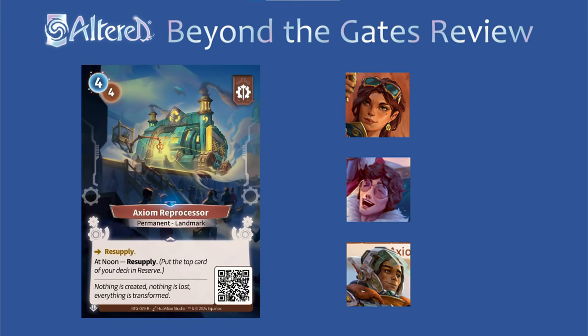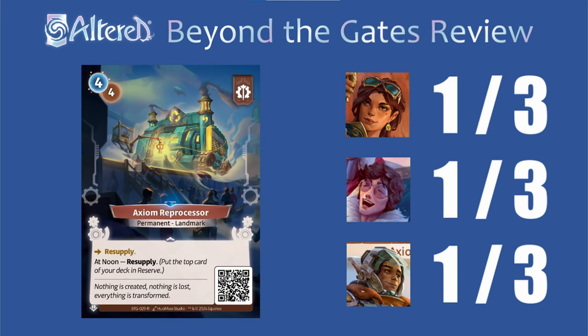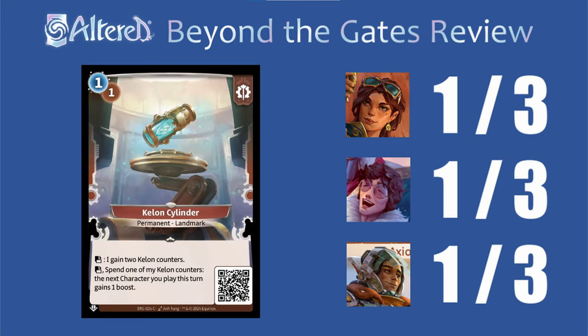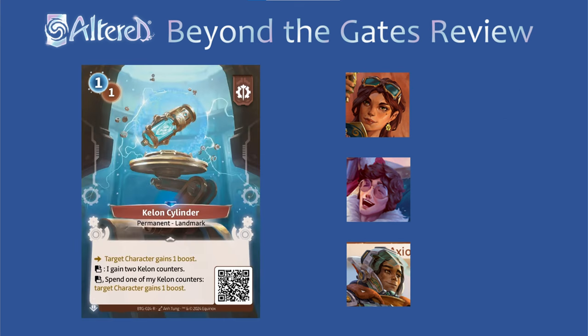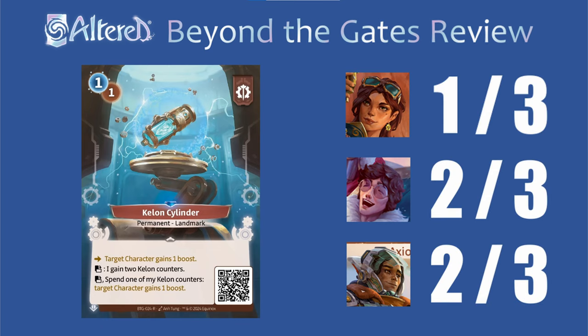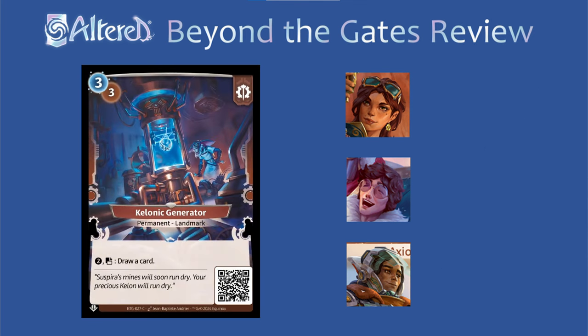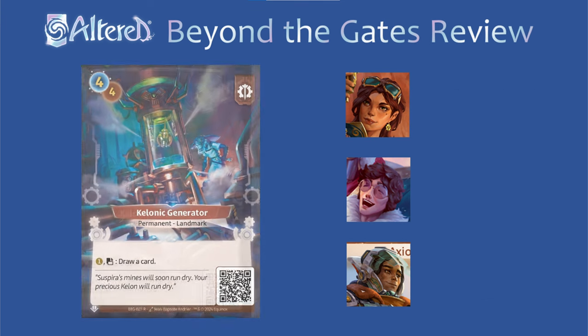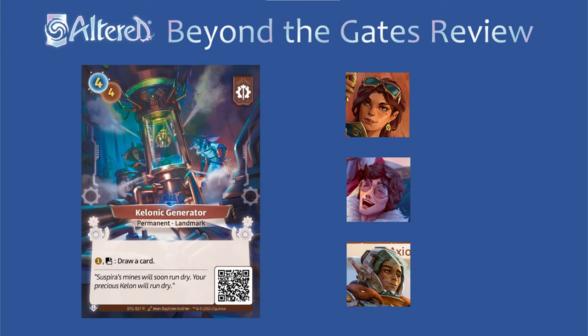The extra card from the rare version doesn't really fix my main problems with this card, so I think it just stays a 1 for everyone. Keon Cylinder doesn't have a ton of synergy with any of the heroes, and I think if people are going to run it they'll probably opt for the rare version which is a little more flexible, so I'm just going to give the common 1s all around. The rare still doesn't synergize with Sierra, so I think it's going to maintain the 1 status, but for Subhash and Trace this could be a 2 — it can give you a little bit of redundancy having more targets for things like Frankenstein, and make it easier to have 2 permanents in play for Athena, but I think most people running it won't be using a full 3 copies. And Keelonic Generator feels like another pack filler — if decks want value they'll probably opt for the Reprocessor instead, so I think this gets 1s all around. The rare feels like a sidegrade, I'm not even sure if it's better, so I think it maintains the 1 status — I just don't think games are going to go long enough to really get value out of this.